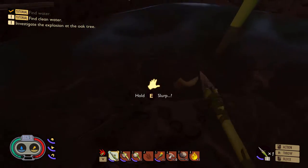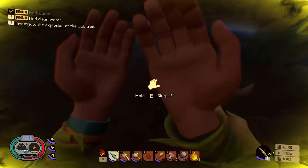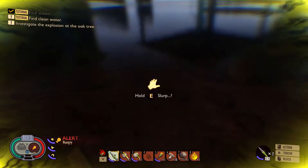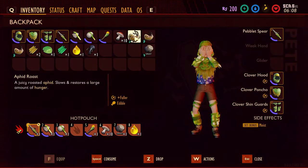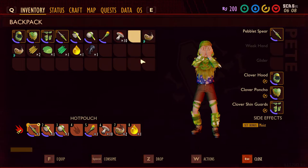It's daytime now. Let's get some nasty disgusting water. This'll have to hold us over until we get a shovel, because we need a shovel to get some grubs, and we need the grubs to get the canteen.